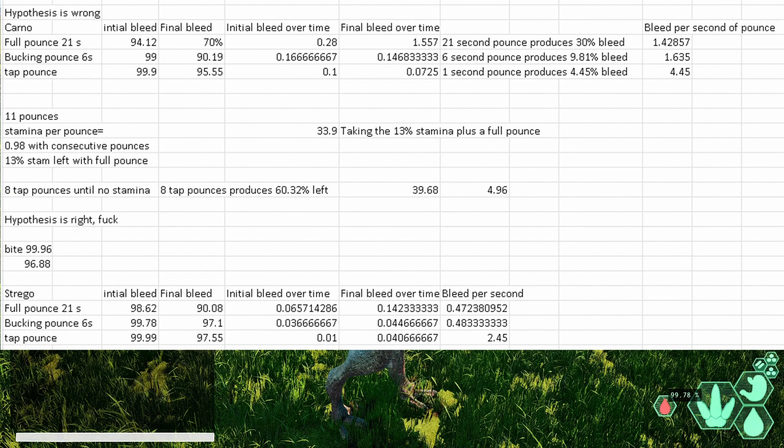My prediction is it's probably going to be about 10 tap pounces to completely kill a Kano with it running around, because by the end of that fight it's going to be sprinting for its life. It's just ridiculous, basically. God bless anyone who runs into this.